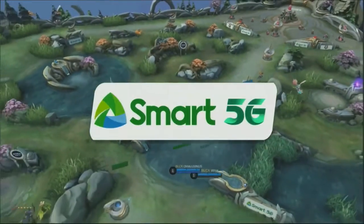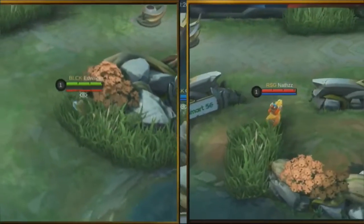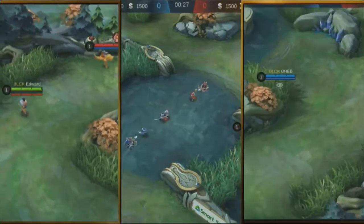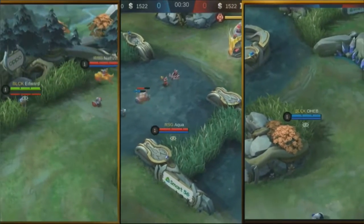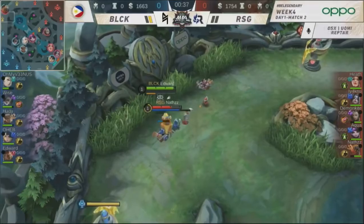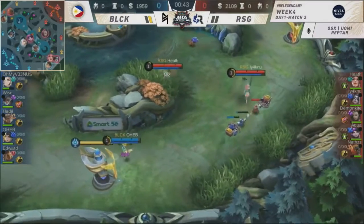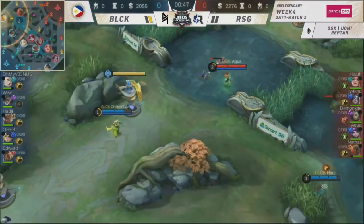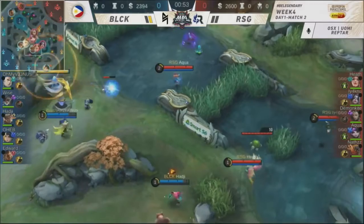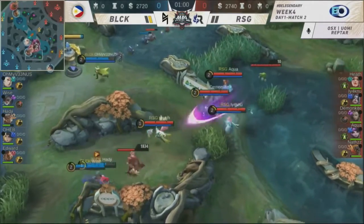Lunox this season has had a difficult time — very 50-50, sometimes even 60-40 on the losing end. Not to the fault of the players, it's just a tough environment for Lunox to thrive in. So Blacklist have to watch out and maybe take care of their youngest son. Welcome to Mobile Legends — now we return to Game 2 of Blacklist International vs RSG Philippines.